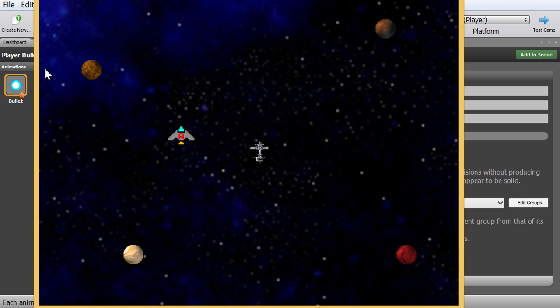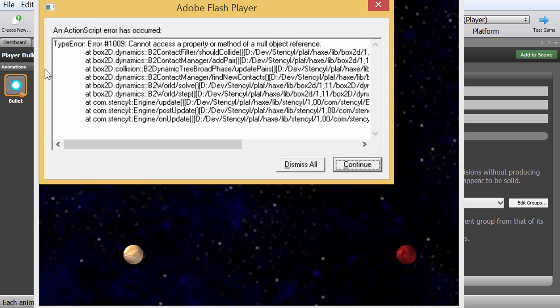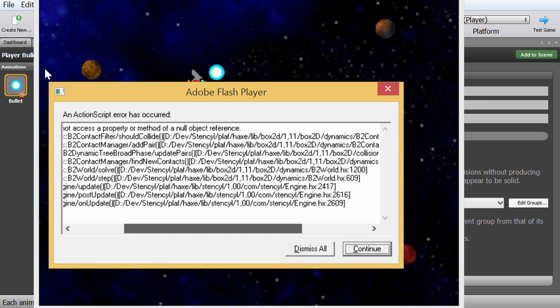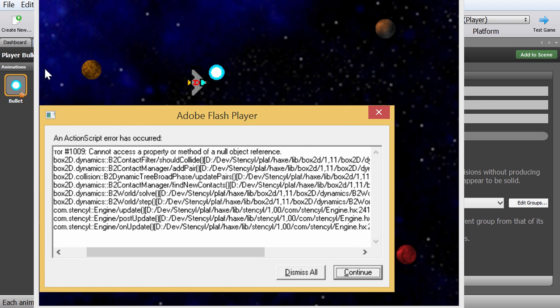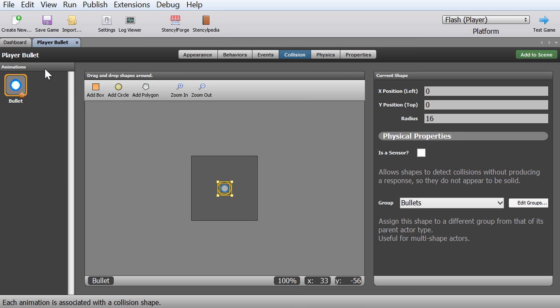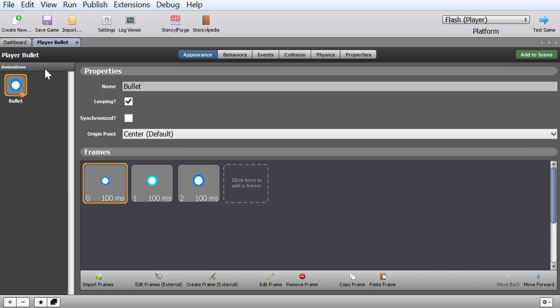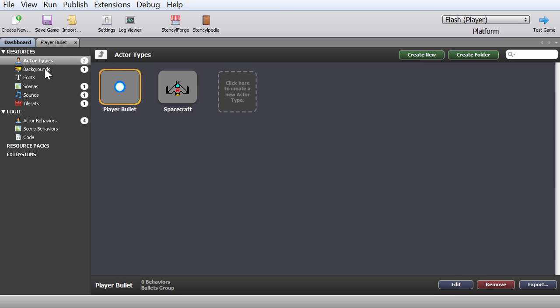That's essentially how you make a functional laser on your spacecraft that works as intended. In the next video we're going to talk about enemies — we'll start adding enemies and use this laser to shoot them down. The game crashed again; I'll figure that out, probably two bullets appearing in the same spot. Anyway, our bullets are working, collisions are registering, everything is under control. Enjoy the video — subscribe if you haven't, like it, share it with future game creators. See you in the next video — we're going to shoot down some bad guys!